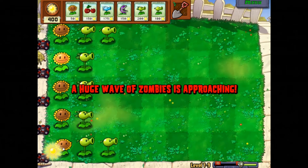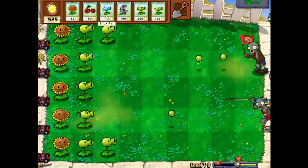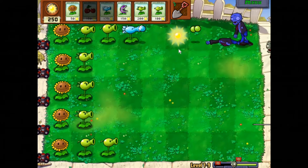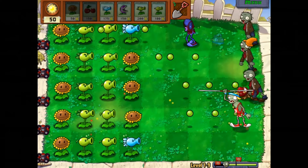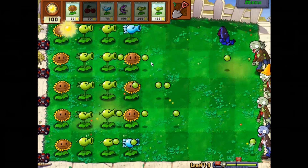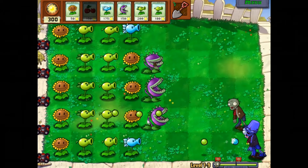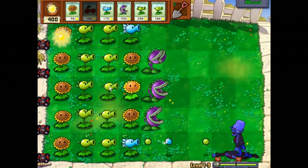Huge waves of zombies coming — here comes that first wave! We're going to put a snow pea down here. He kills them! Kablooey, fucked you up bitches! At a certain point you just become all powerful. Look at this unstoppable army of plants versus zombies. The cherry bomb seems a bit OP to be honest, but if you save it up for the huge wave, the so-called huge wave doesn't stand a chance.